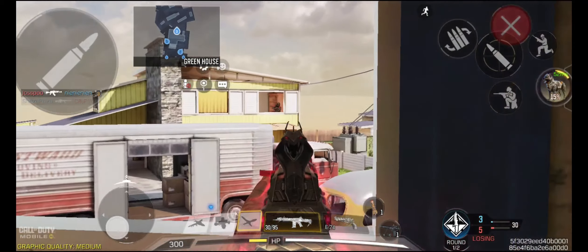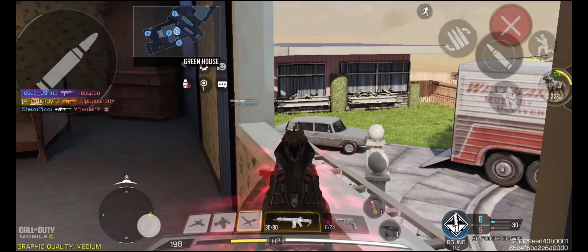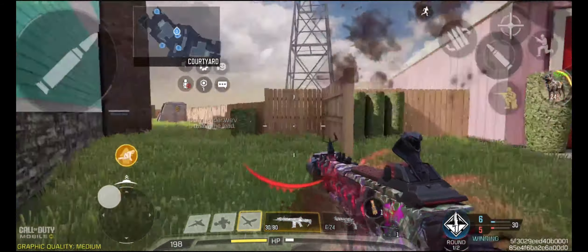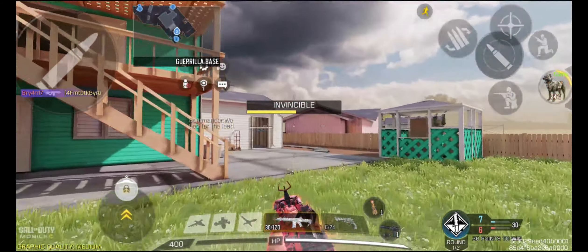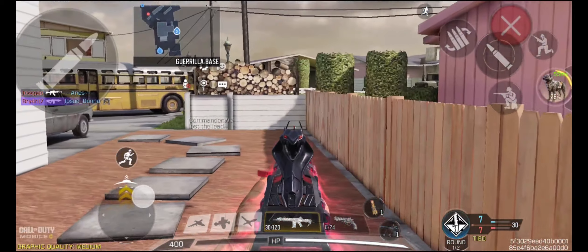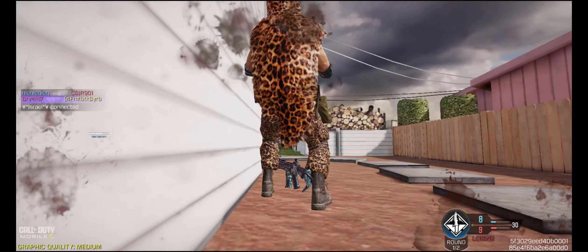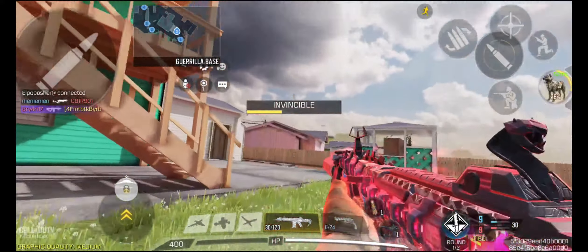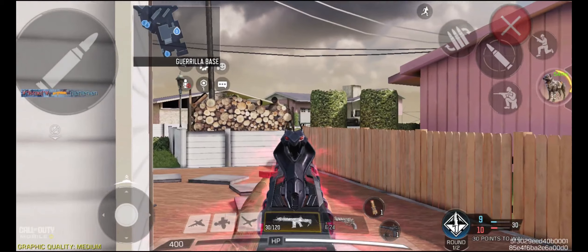There's a sniper up there, so I'm going to stay back — let's see if we can get him. That's pretty good — off to a good start here. Let's turn the corner. I was trying to slide there but I ended up crouching, and that's probably what got me killed. Somebody here — I just missed one shot. That's the challenge with slow fire rate weapons: you miss one shot and sometimes that makes the difference between whether you win or lose the gunfight.